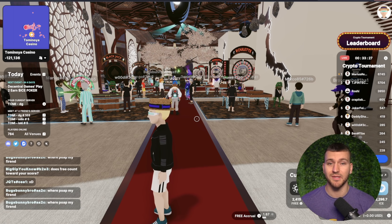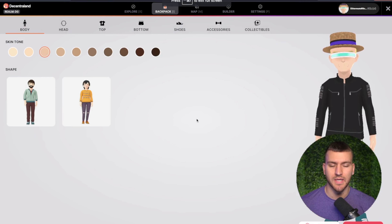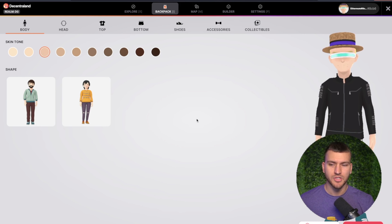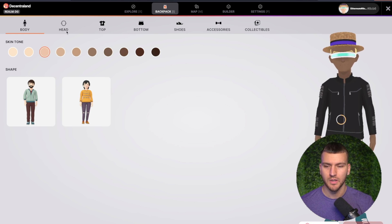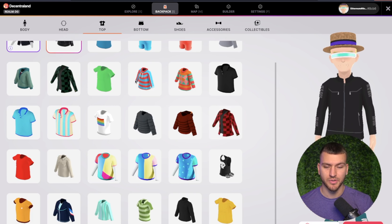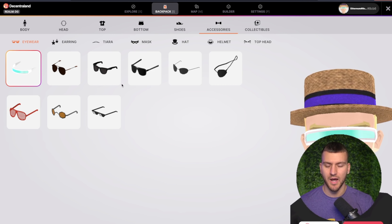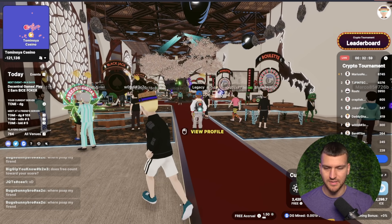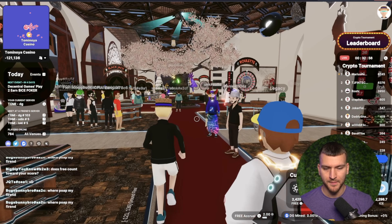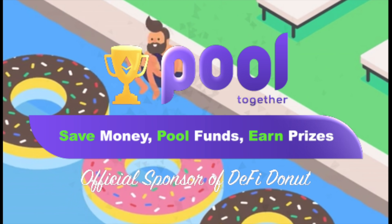Let's customize your avatar's look and talk about the NFT backpack and how wearables and NFTs integrate into Decentraland. When you're in the game, press the I button on your keyboard — this shortcut will take you to your backpack. Here you can customize your avatar, anything from skin tone to head shape, hair, tops, bottoms, shoes, and accessories. But you're probably thinking there are limited options — how do the people around me have really cool custom items that aren't available for me to pick, like this sweater right here?